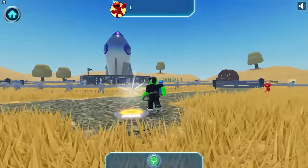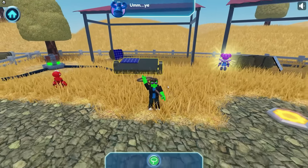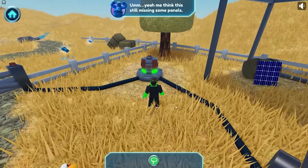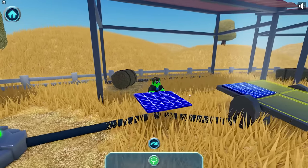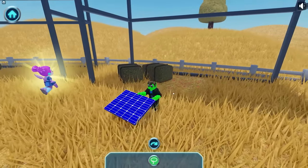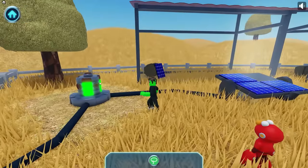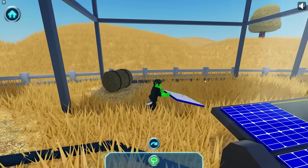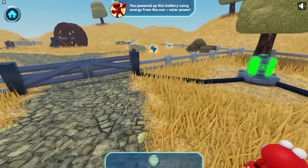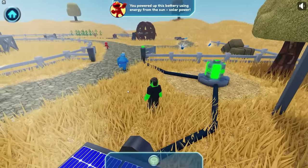Then add more panels to collect energy from the sun. Lasso — this can help you pull things closer. Me think they're still missing some panels — Cookie Monster's right, let's grab those other solar panels. That's two, and over here is the third one. And the last one — done! You did it — you powered up this battery using energy from the sun. Solar power — awesome!